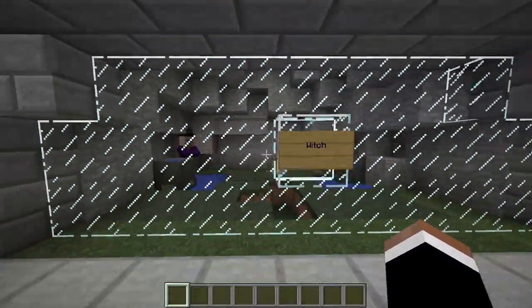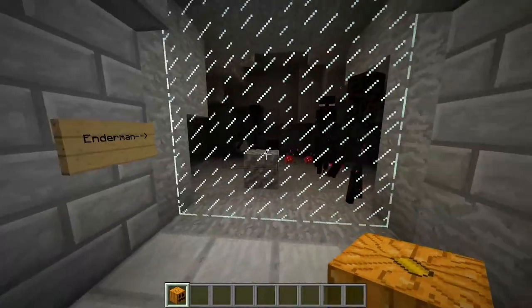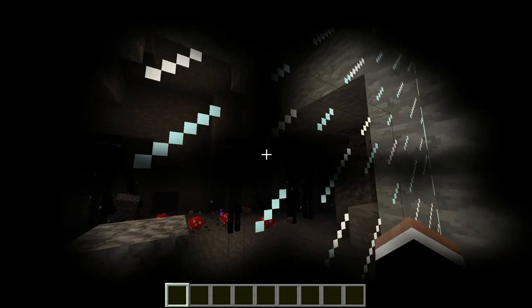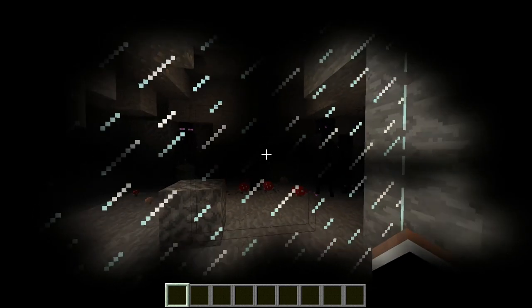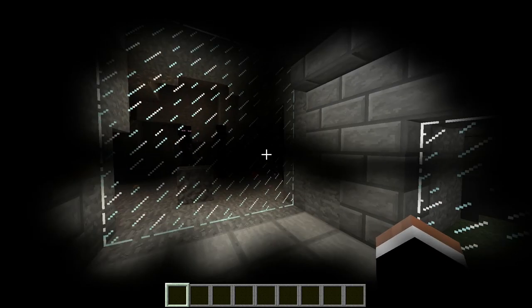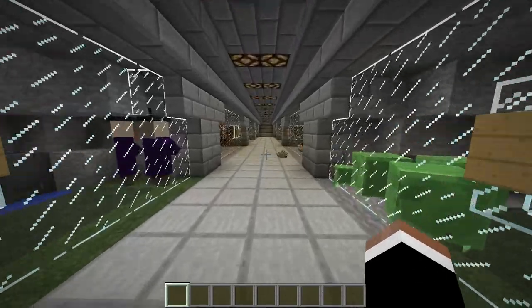Endermen — I should grab a pumpkin so I don't want them to start teleporting out into the hallway. To avoid them seeing you, you have to put a pumpkin on your head and then they will not notice you and won't get angry. You can just stare at them all you want. They are three blocks tall, they will teleport randomly when you anger them, and they're a pretty well-known mob. They can pick up blocks — that gravel was not placed by me, so that's why the lamps could be removed. They're just minding their own business, looking around with their purple eyes.